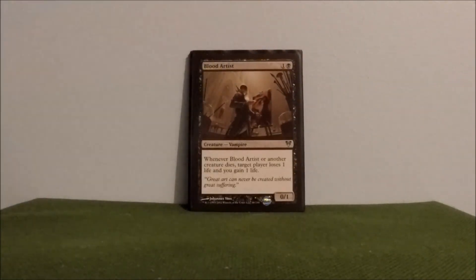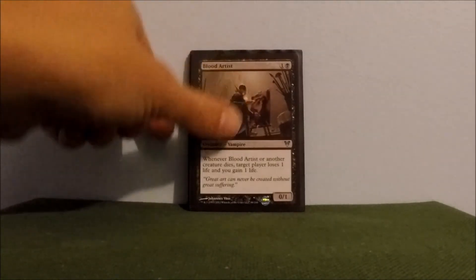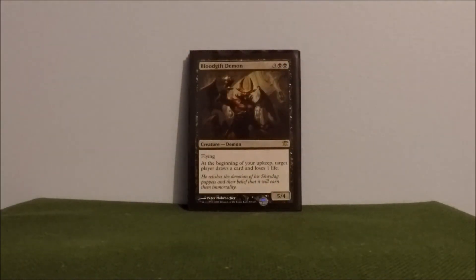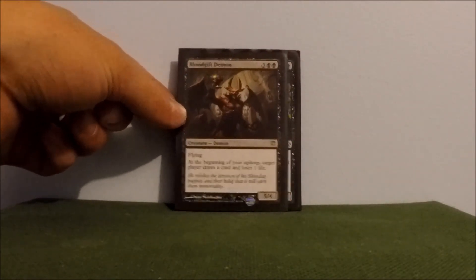Blood Artist — another life gainer, early drop. Whenever Blood Artist or another creature dies, target player loses 1 life and you gain 1 life. Blood Gift Demon — just a big flying beater that gives me card advantage. At the beginning of your upkeep, target player draws a card and loses a life. I always target myself — unless somebody is at 1 health, it would be funny to kill somebody that way.